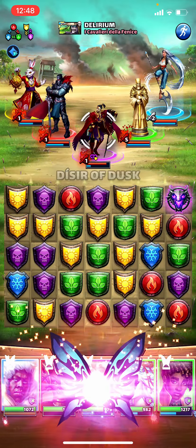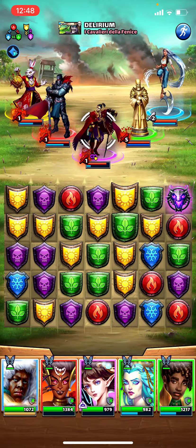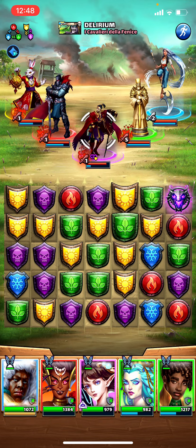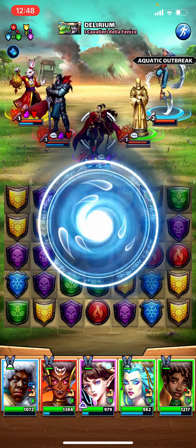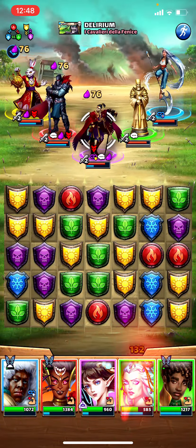I probably want to silence Black Knight over Vela since I have the potential to block the ailment there. Kind of have to waste a turn here to make sure Vela goes off. I'll take a little damage but the minions should still survive.